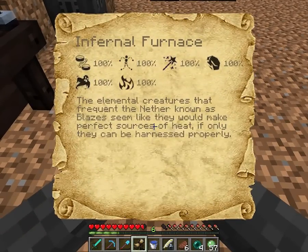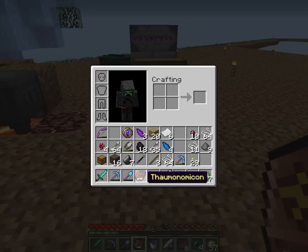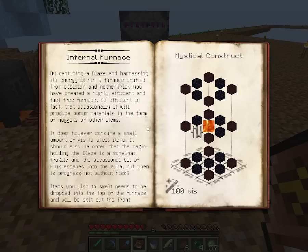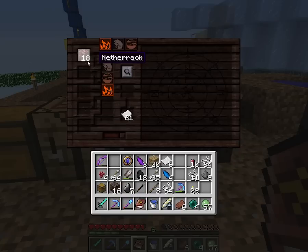Elemental creatures that frequent the Nether — blazes — seem like they would make a perfect source of heat, if only they can be harnessed properly. That sounds pretty cool. Let's see what that actually says. We need obsidian, netherrack, iron bars, lava — lots of stuff. That's one of the things I wanted, though not exactly what we were gunning for.